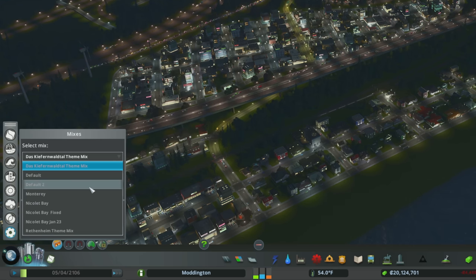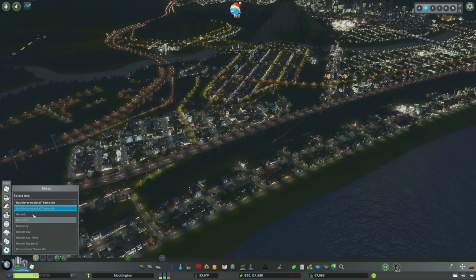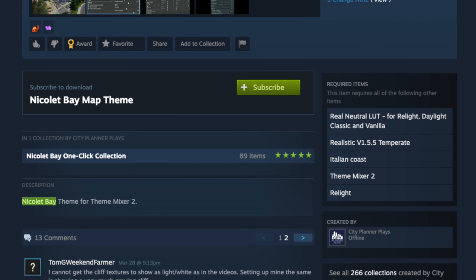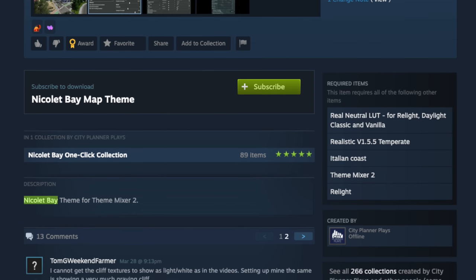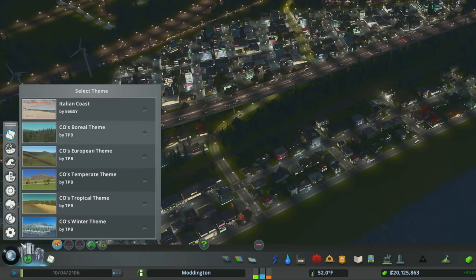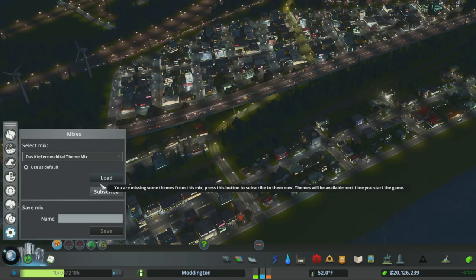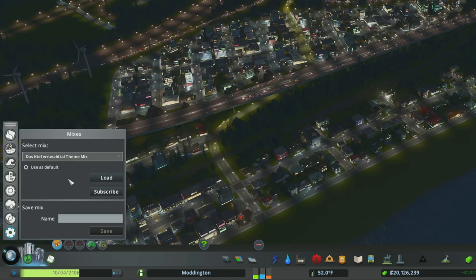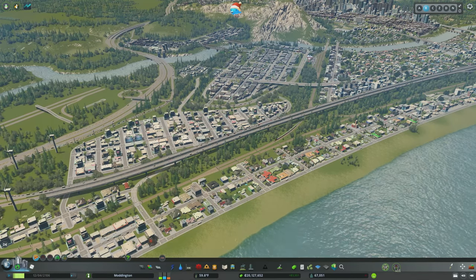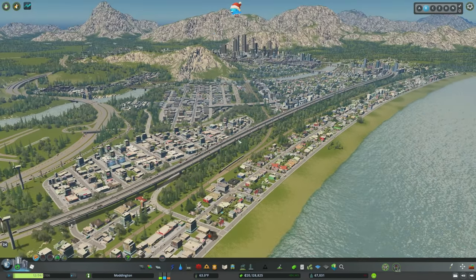I was able to pick up a number of theme mixes and add them to the build. For every theme mix, you have to have all of the themes that make up that mix — that's why Nicolet Bay has two themes as dependencies. If you add a theme, it will show up in the top icon. If you add a theme mix, it will show up under mixes and you'll need to subscribe to everything that makes it up. This mod is absolutely essential if you want to change the look and feel of your city.